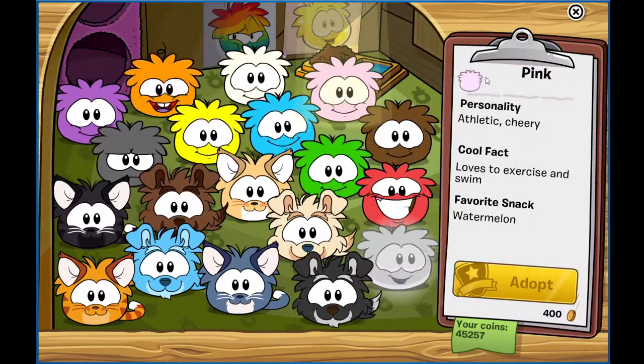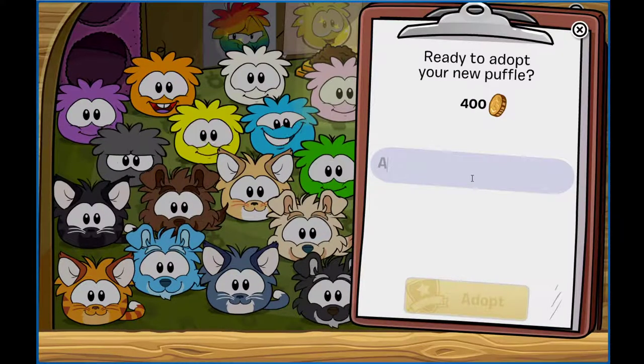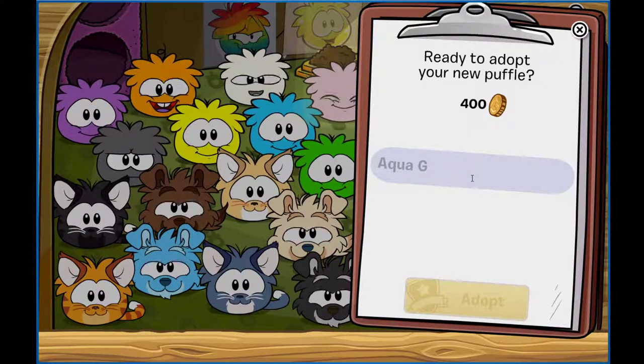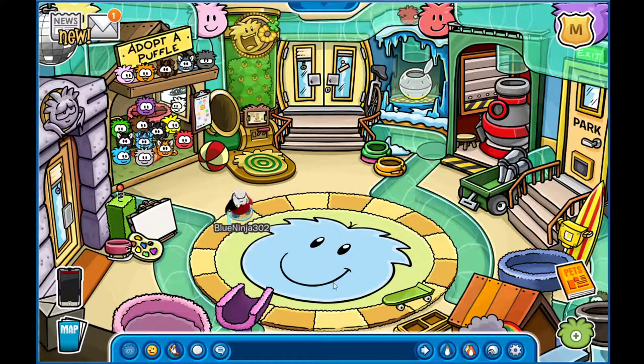Anyways, once you get here, you go over to the pink puffle, hit adopt, and you can choose any name you want. I'm just going to name this one 'Aqua Grower,' because that's what we're using it for. And we've got our brand new pink puffle following us around now.